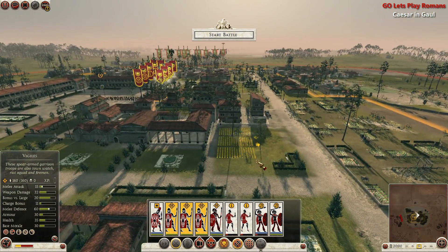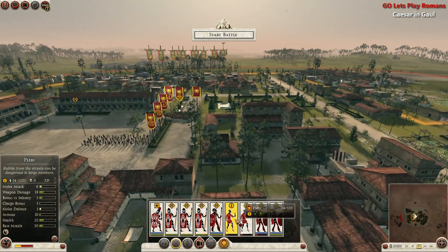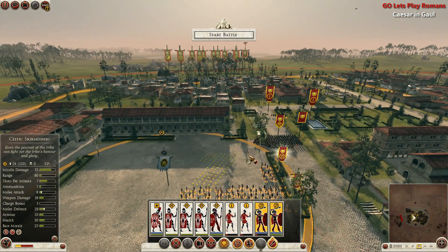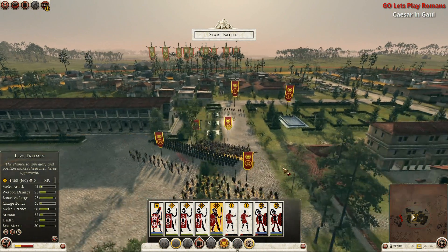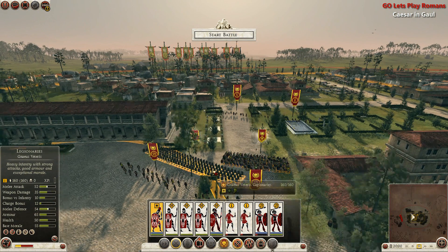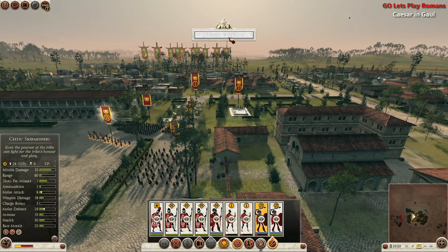And I am going to try and flank the enemy, because why not. There's some plebs here, have them call and the enemy. Skirmish mode off. Fire. Legioners. Much better. Deeper ranks, not so deep ranks, and start battle.